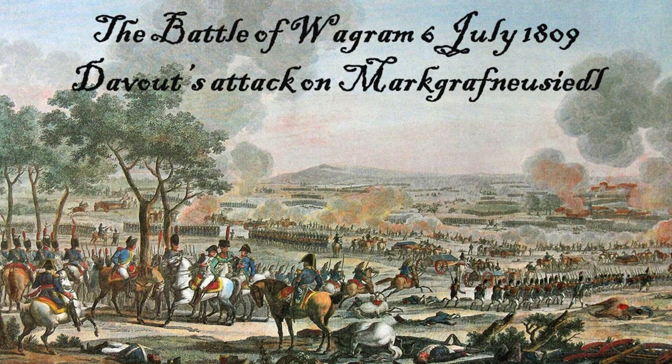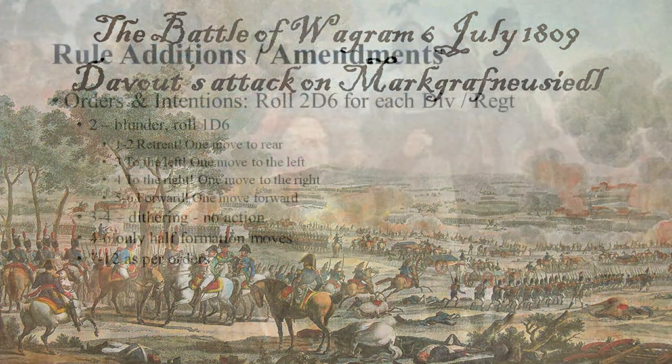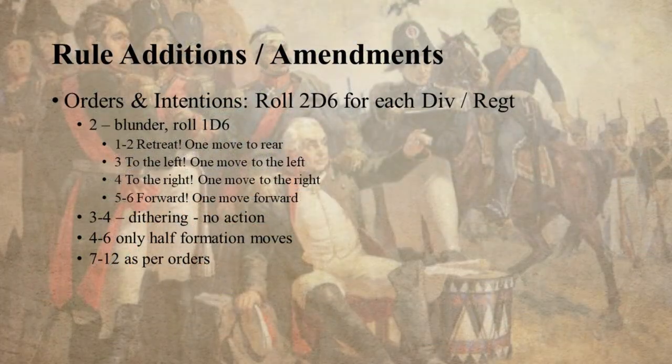Hello and welcome to the show, and welcome to a dalliance in small-scale Napoleonics. This is the Battle of Wagram, 6th of July 1809, and Davout's attack on Markgrafneusiedl, or the left flank of the Austrian army. We're using Rod Humble's 2x2 Napoleonics with 2mm miniatures.